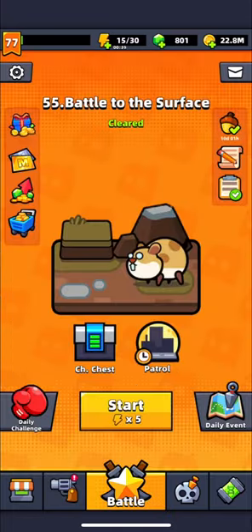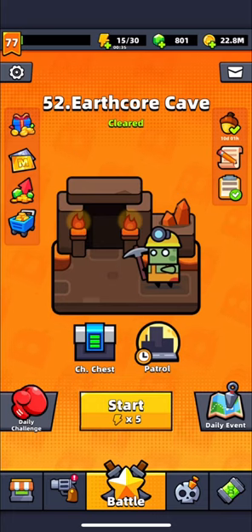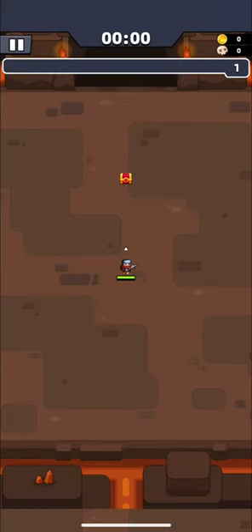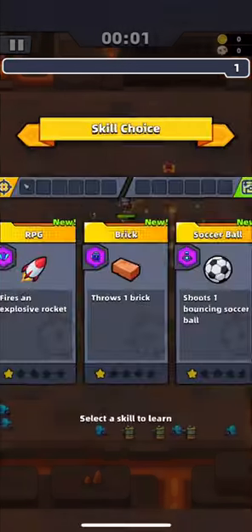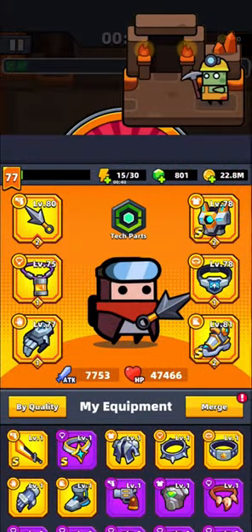Hello guys! In this video, I will show equipment skills which are the most effective against bosses and the best for 8-minute chapters. As an example, I will pass the last 8-minute chapter we have by now, chapter 52, with less than 8000 attack.